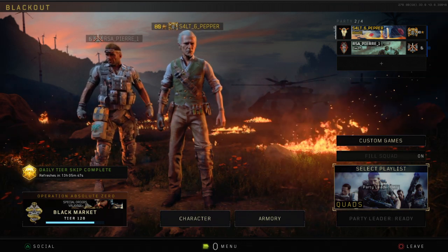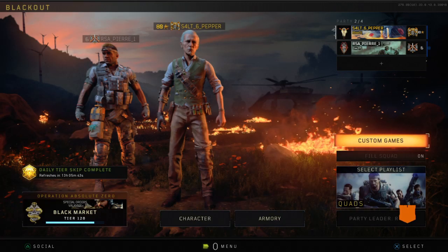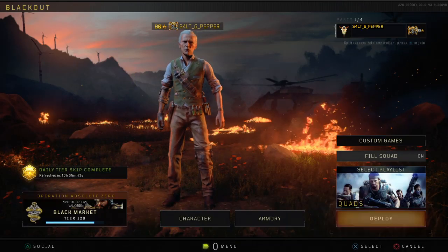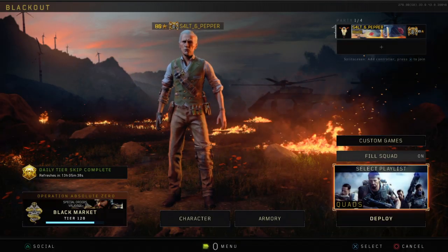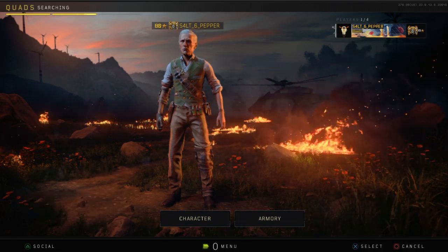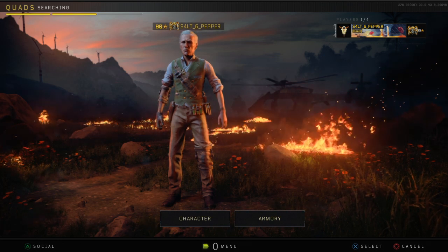If not, go into custom games, select X, leave it instantly, and then you've got quads available. Go ahead and deploy and you'll most likely find an EU server, or if you're lucky, a South African server.